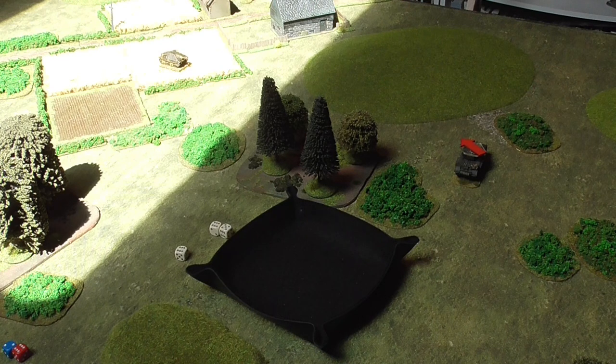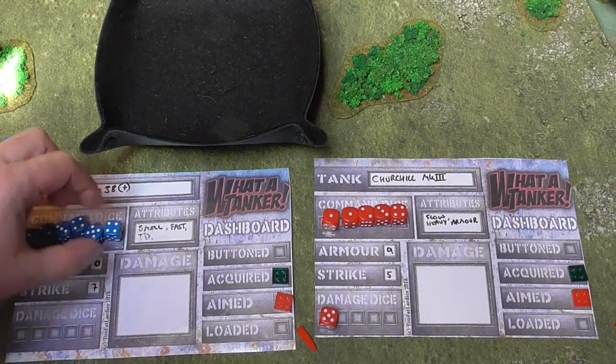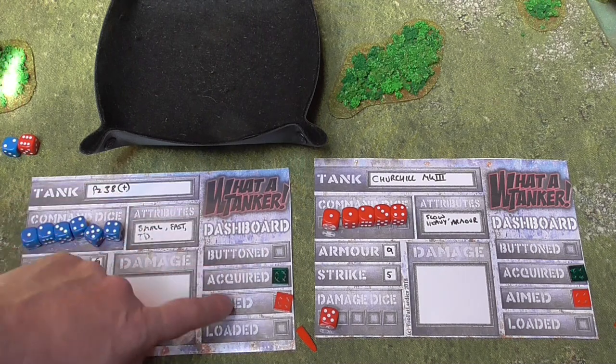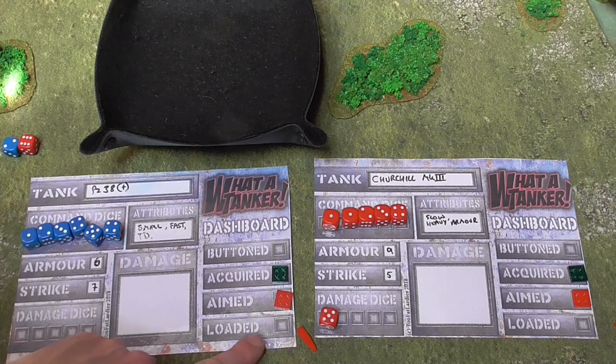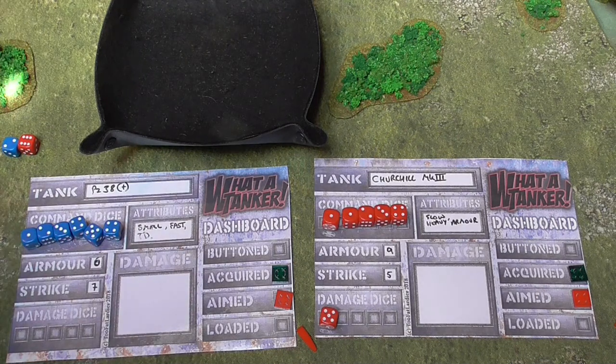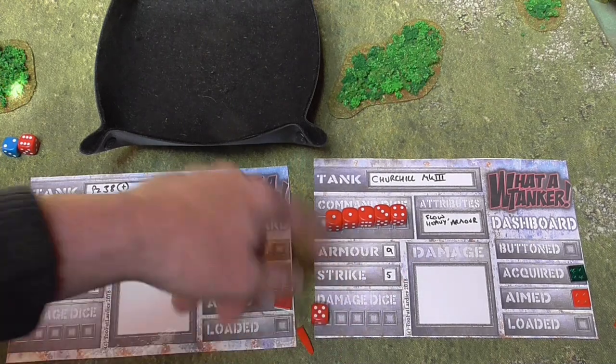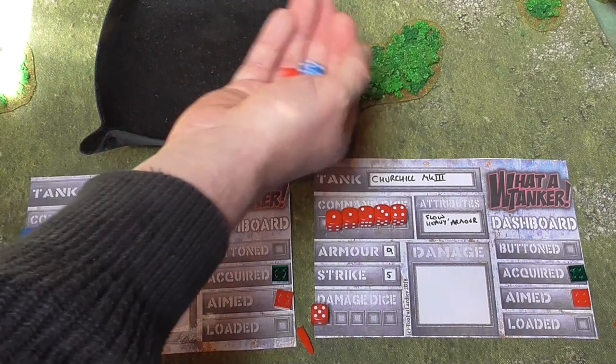At this stage both tanks are still unbuttoned, both acquired and aimed at each other. If neither moves out of sight, they can fire again next turn. The current state: Panzer 38T is unbuttoned, acquired, aimed, but unloaded. The Churchill is unbuttoned, acquired, aimed, also unloaded, and has one damaged dice removed. I also forgot that hitting an unbuttoned tank adds an extra strike dice — but since both were unbuttoned they cancel out. Now back to initiative.